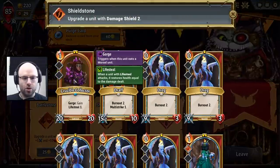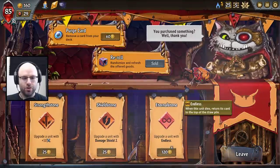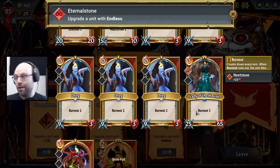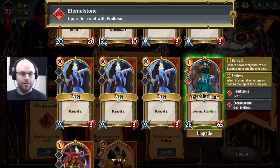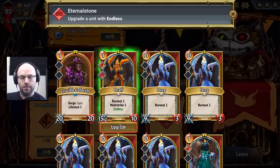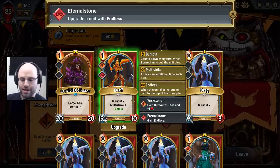A damage shield is okay just to make sure the lifesteal unit gets off the ground. I think this is an early reroll. Endless on the Lady of the House — or now that I'm thinking about it, we'll use it less often than something like an Endless Draft. Although admittedly when it comes back it's not going to be that good — it's just going to be a 30/10 unit that never dies.